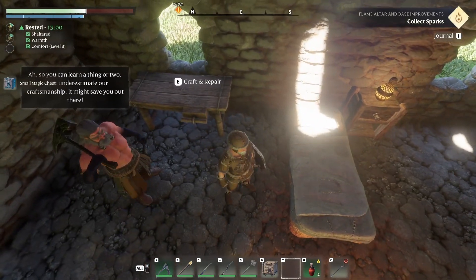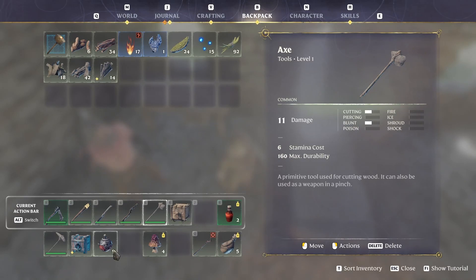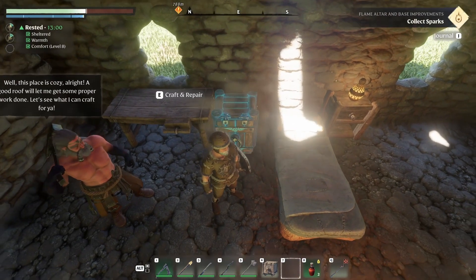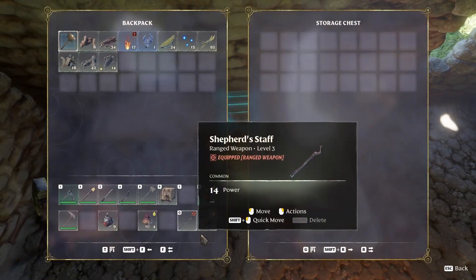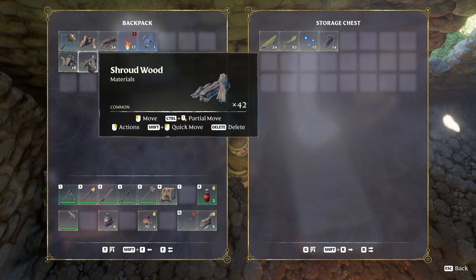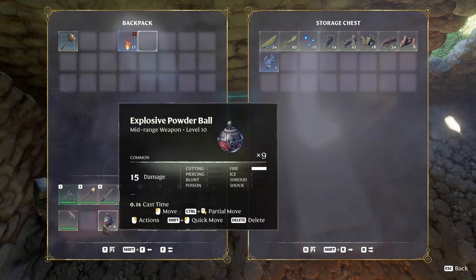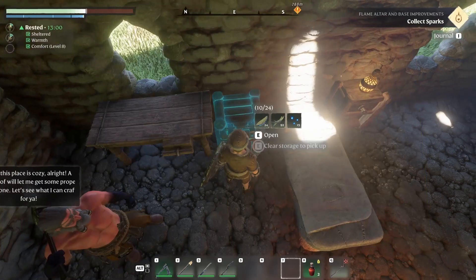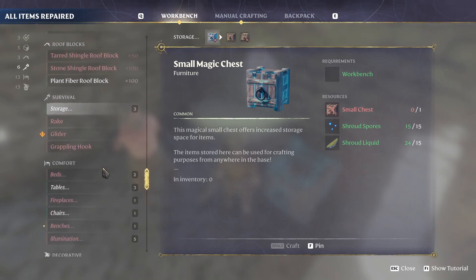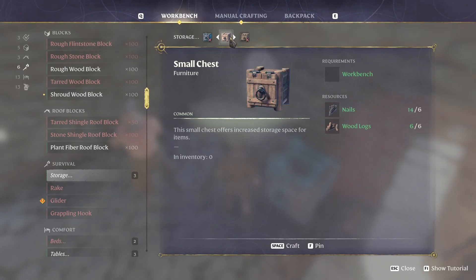Now we craft the magic chest. As long as the magic chest isn't already placed somewhere... I'm confused why I still have this, but sure. I'll put it here, and now anything crafting-important goes in this chest. I can shift-click to move materials, which should make crafting much easier.